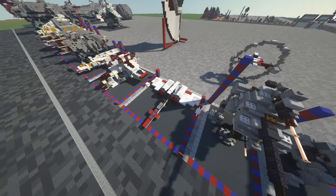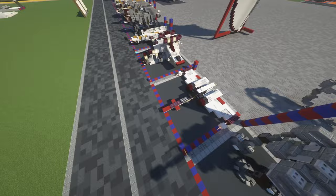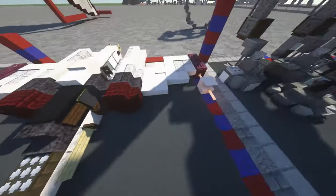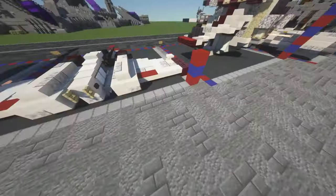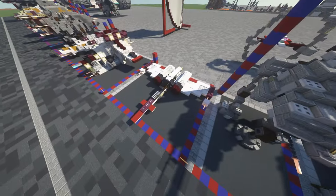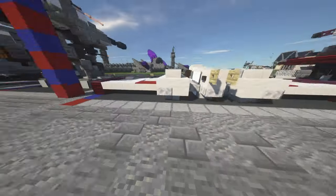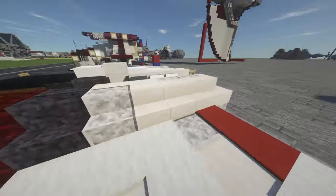This one was really tricky to pull off. The Z95 is really thin in pretty much every direction — it's got a thin long body, thin wings, and the engines aren't that big either. So there were some sacrifices in the design. The back at the rear of the engine should be sort of open, but it just rounds off here, which isn't ideal.